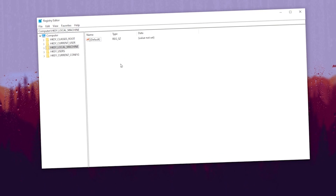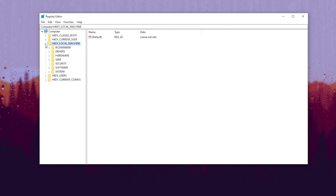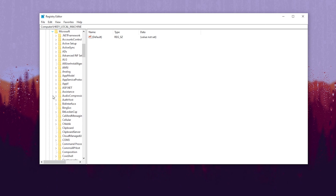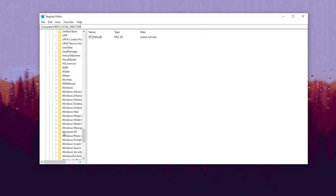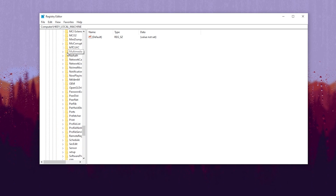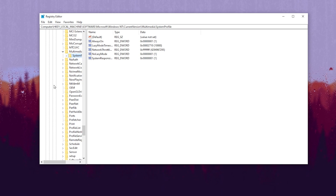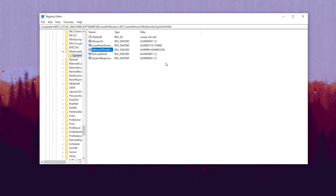In the next registry setting we are going to disable Network Throttling on Windows to optimize our network. Go to HKEY_LOCAL_MACHINE, then Software, then Microsoft, scroll down to Windows NT, click the dropdown, go to CurrentVersion, scroll down to Multimedia, click the dropdown, go to SystemProfile. There you will find NetworkThrottlingIndex. Right-click, go to Modify, type FFFFFFFF (f eight times), set base to Hexadecimal, and click OK.